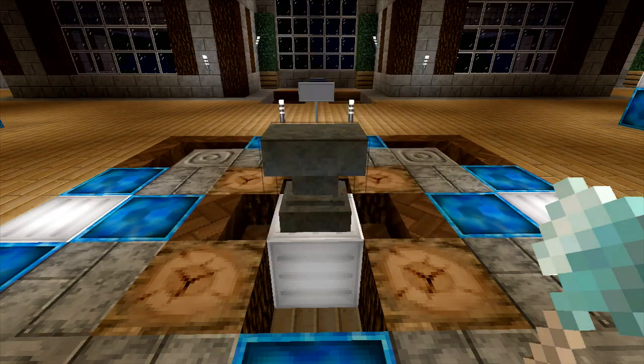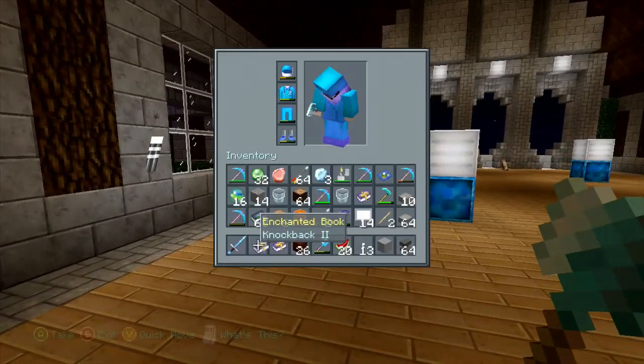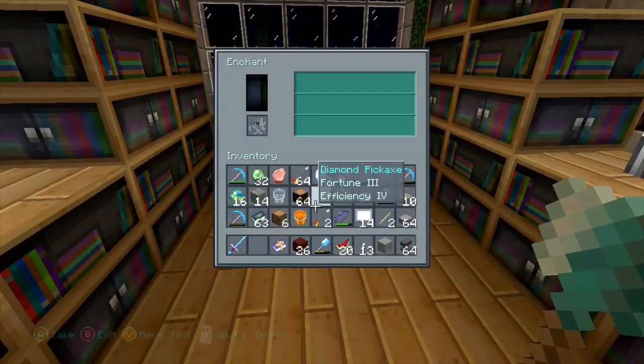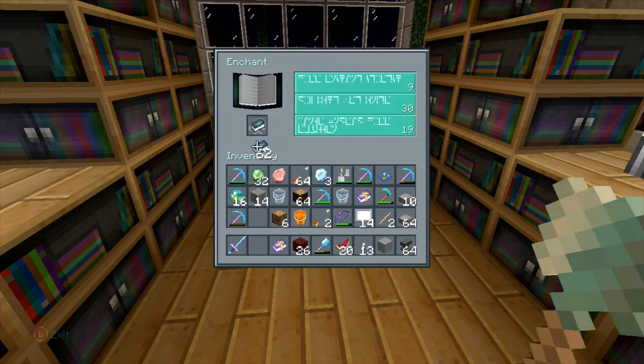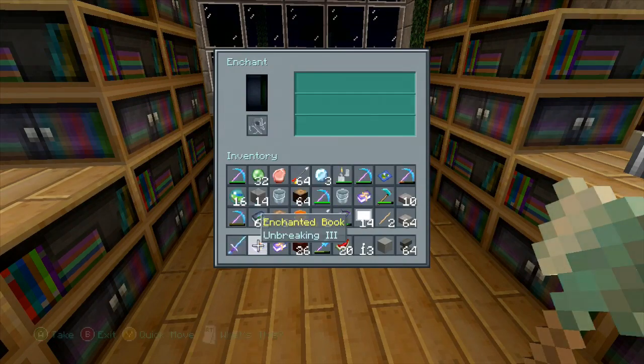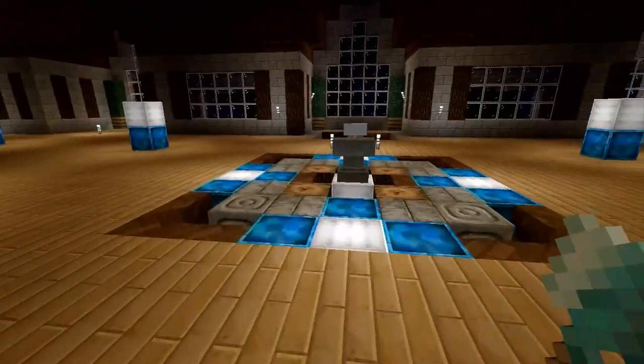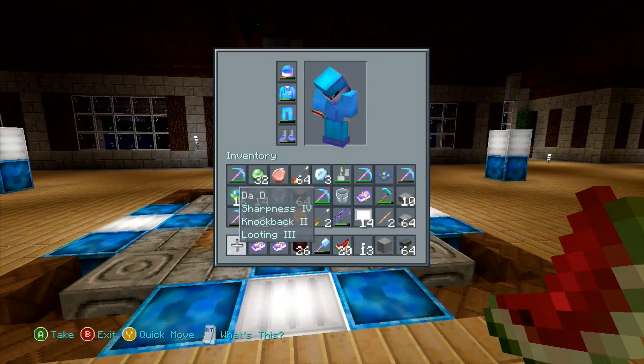So I have Knockback 2 on the sword. Let's get another book — we'll go with a level 30 enchant. Unbreaking 3. Just know that you can get up to four enchantments on a specific item, all of which will cost you XP to apply.